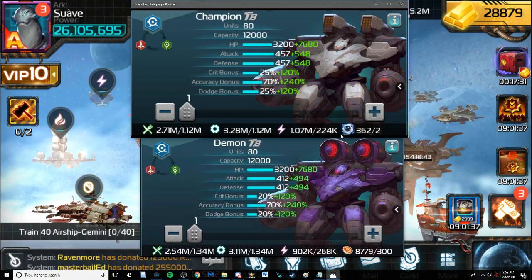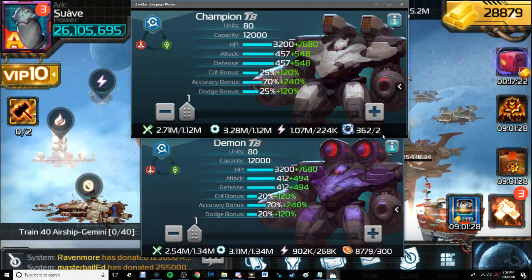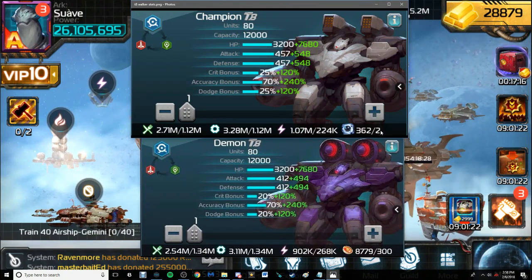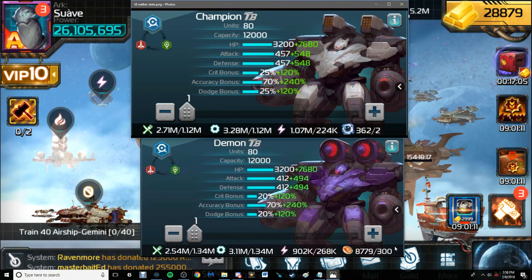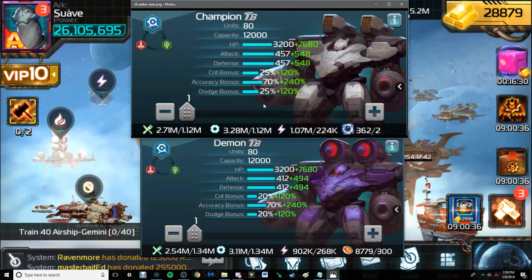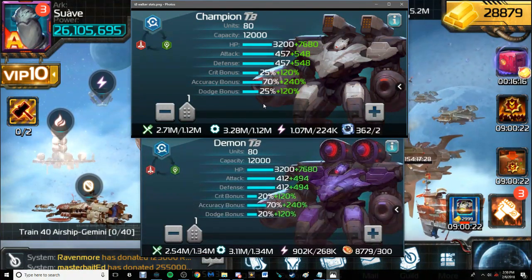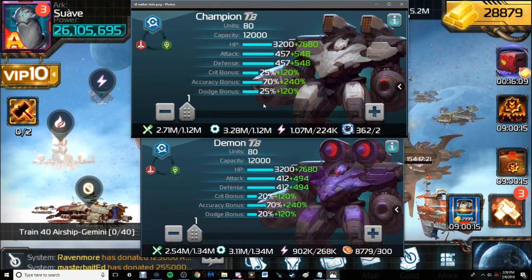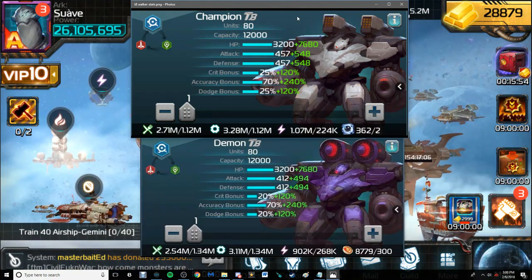For the record, one regular T8 walker requires 2 shadow matter per unit, while one guild T8 walker requires 300 reputation points per unit. In summary, the regular T8 walker is stronger than the guild T8 walker, yet cheaper to train resource-wise.